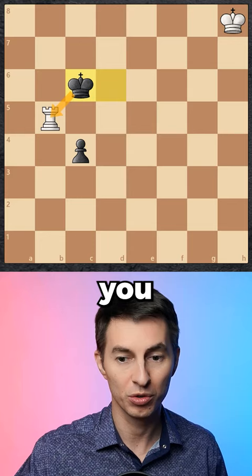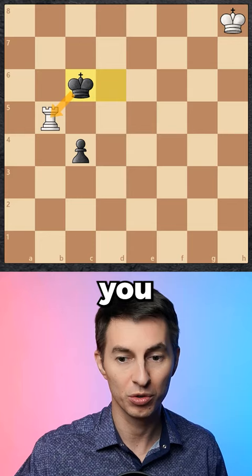If the king approaches you, you just move the rook away maintaining the same situation. At some point your opponent will push the pawn forward, but now it's too far away from the king and you can just start attacking. On the next move you inevitably grab the pawn and you win.